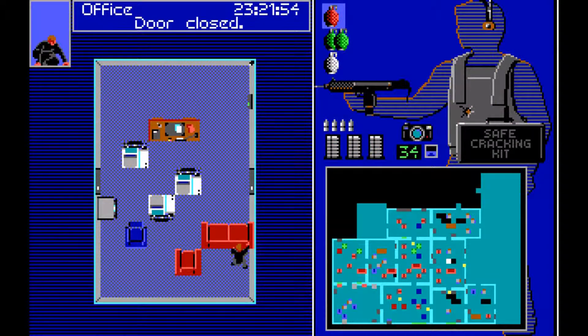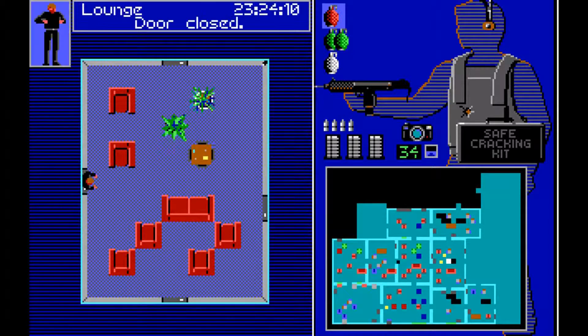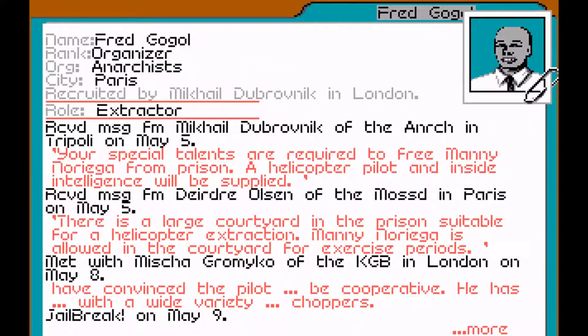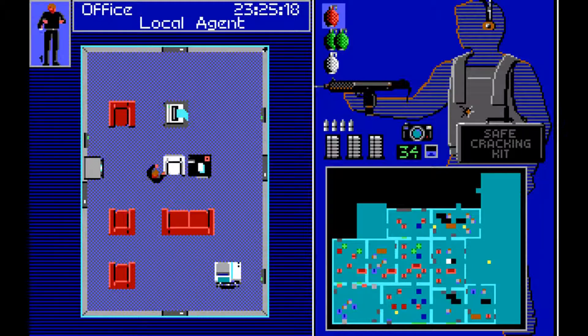Let's just wait for things to settle down — and things have now settled. Now I'd like to make my way into the area with the agent, grab the extractor, and get out. There are many guards in there though.